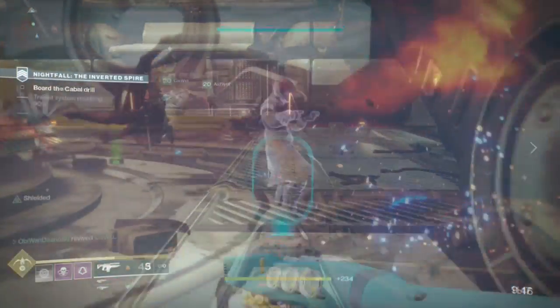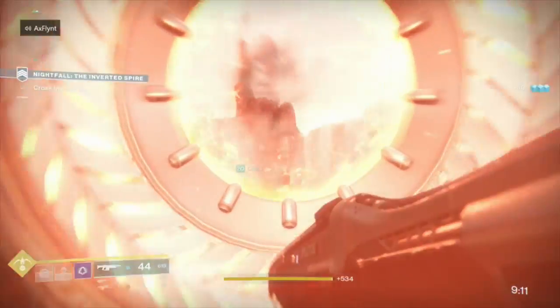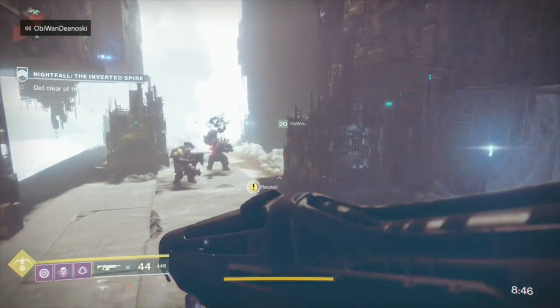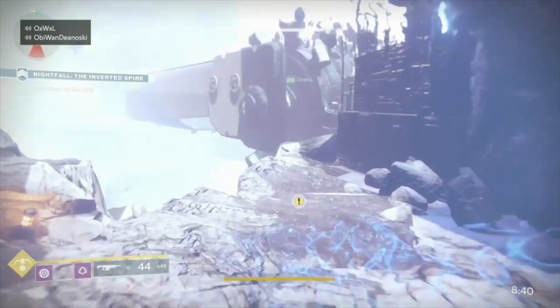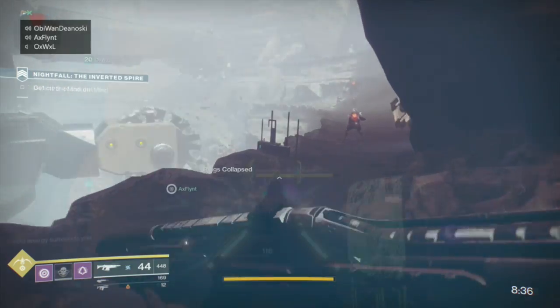Try to save an ultimate or grenade for the dogs — they can definitely take you out pretty quickly if you're not being careful. After clearing out this room, jump through another air vent and cross the dig site. You can actually skip the enemies in the first part of this as well. Once you solve the jumping puzzle, you're going to reach the final room with the boss. If you struggle with the puzzle, if one of your teammates makes it to the other side, you'll join your allies.